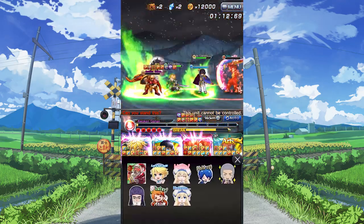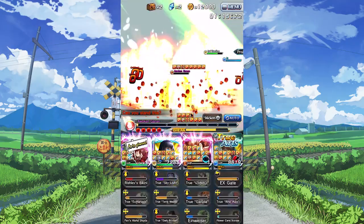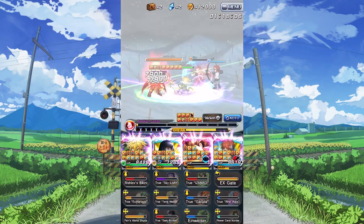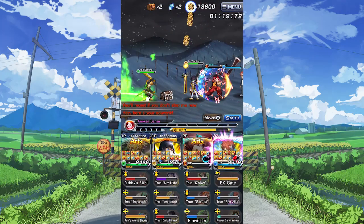As for equips you'd want to run on him, on his 6-star physical slot, depending on the boss you could use the machina equip for physical resist, or Platina's true weapon for 20% dark resist. Izanagi also works great to boost his equip CT in order to get his other equips back faster.